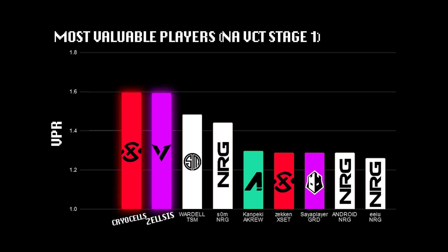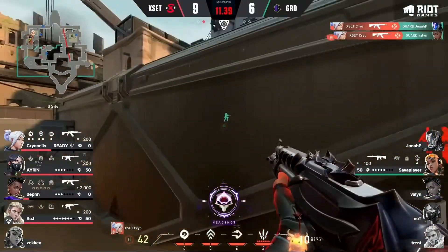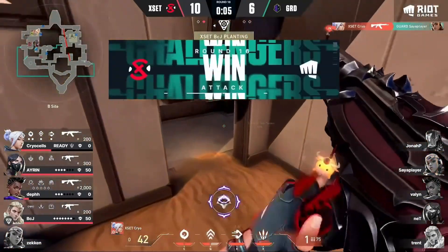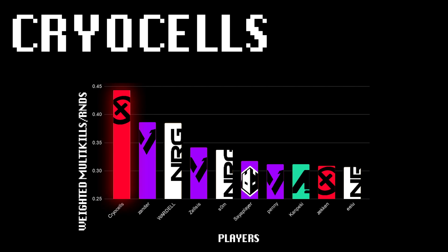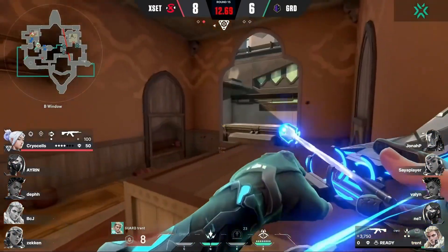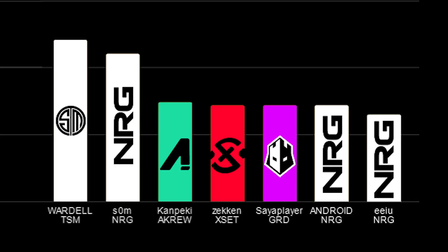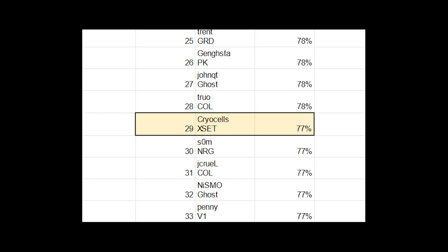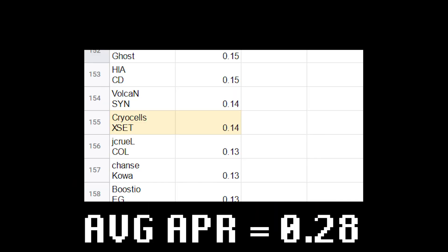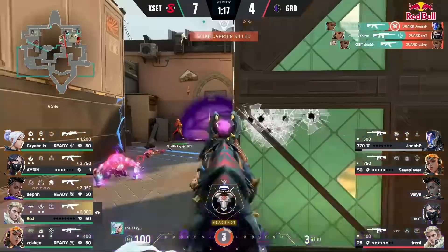In second, and this one's a little shocking, is Cryocells from Xset. By the eye test alone you could tell that Cryocells is cracked. He has only been playing with Xset for a short while — this being his first tournament — but he is already cementing himself as one of the best duelists in North America. His stats back up his legendary performance this tournament. He topped the charts in kills per round and second most first kill first death, just behind Somm, and has the highest percentage of multi-kills by far. He's amazing at creating entry opportunities to get kills without subsequent trades. He is the best offensive presence at the tournament, even trumping Wardell, when TSM's roster is literally based around Wardell's offense. Where Cryo falters is in his efficiency — he has an average KAST of about 77, a mediocre clutch percentage, and a low assist per game, but that's more due to the role he plays.